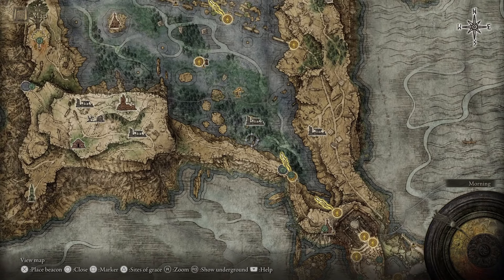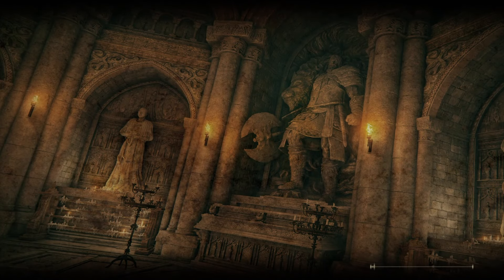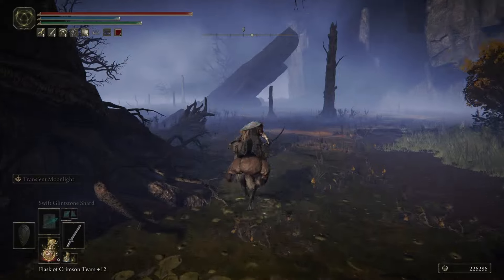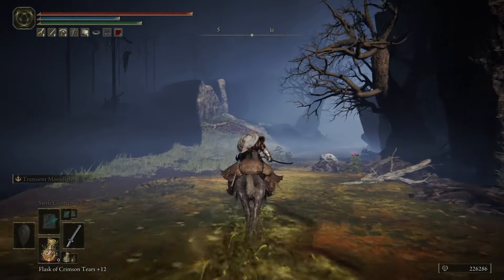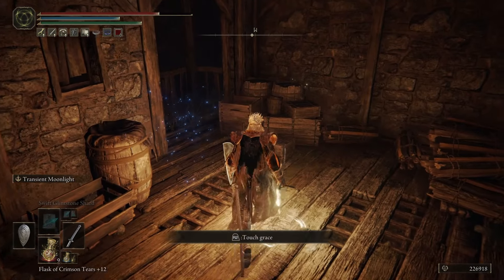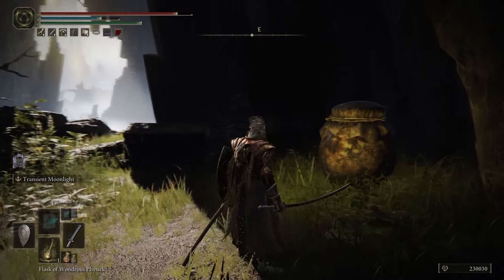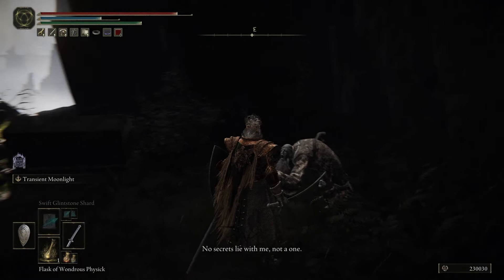The left half was easy enough to find, but for the right half I had to look it up. We're going to go to a specific site of grace and head south-southwest. There should be a slope somewhere, and there should be a way up to a village — Village of the Eld. Going up along the path we see another site of grace, and from there we turn around and go up this hill. There is an enemy here — keep going straight ahead and you'll see a pot. Hit the pot and it transforms into a person, who gives you the right half.